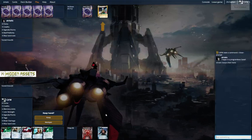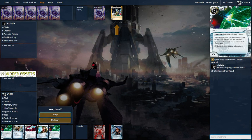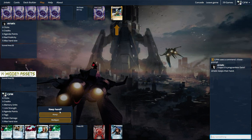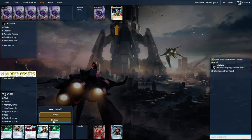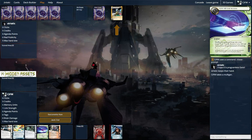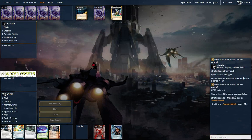Hi there, everyone. We're playing Geist, and we're up against Near-Earth Hub. We're gonna mulligan this hand. So, this is okay.